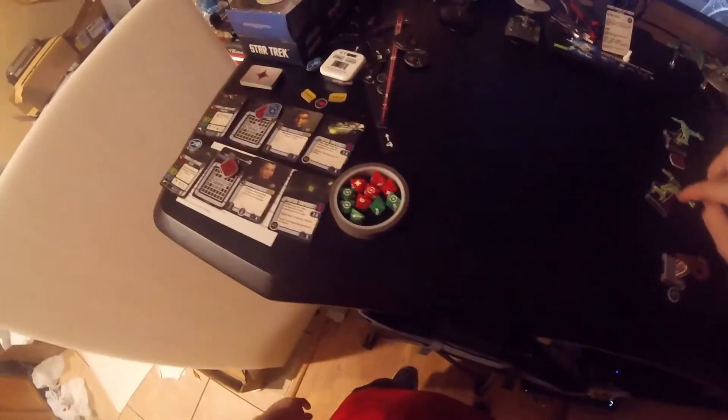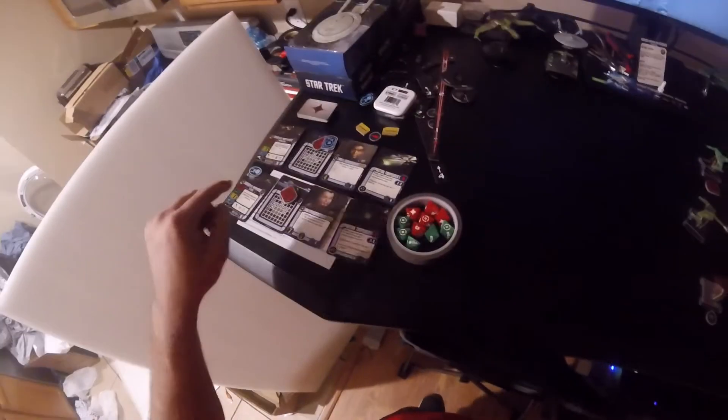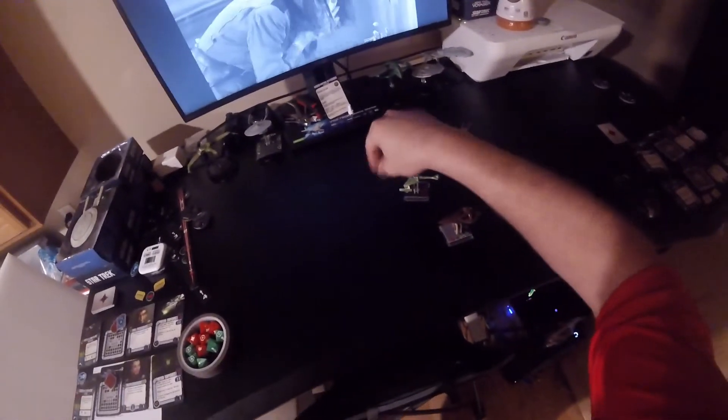This Klingon should have gone first since he's the highest captain on the board at seven, and the other is also a seven but has initiative. Captain Pike is above this other ship so he should have fired first, but this guy missed anyway, so it didn't matter. Pike took two of his shields down with a regular attack, then used his target lock for a re-roll and took one more shield down. The sensor token reduced one of his defense dice.